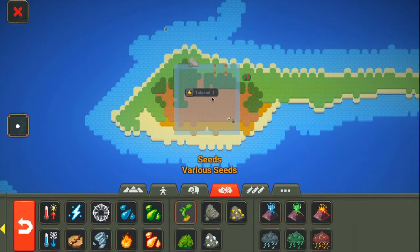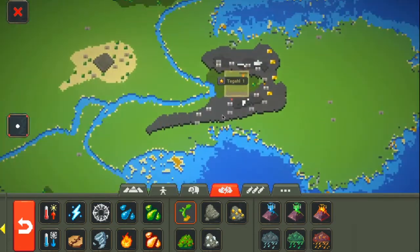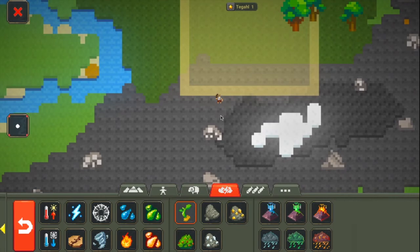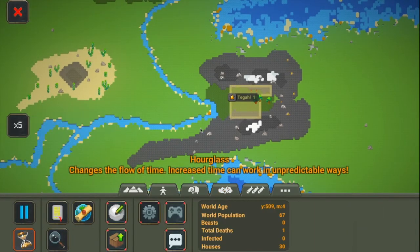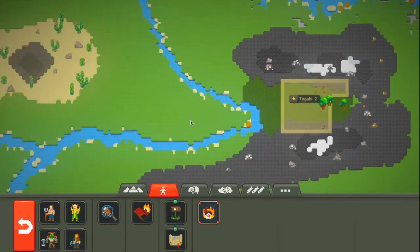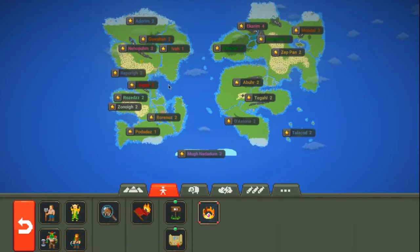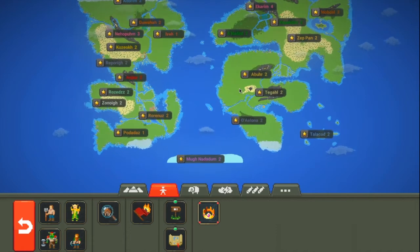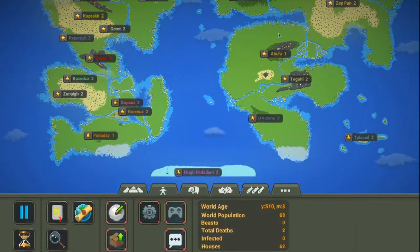Now we're going to place a lot of seeds so they don't die — this will prevent them from dying. This is how you make a Polynesian Empire. Sometimes that happens and there's just random civilizations that pop up. I really hope you guys enjoyed these civilization tutorials. I will make more — I can tell you how to make more detailed islands and teach you how to make Gokbello go mad. I hope you enjoyed this episode of Tutorial World.